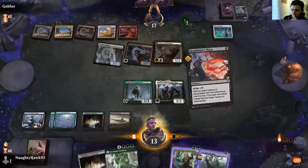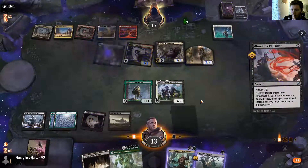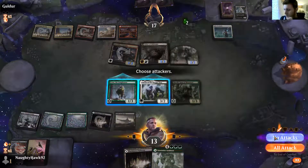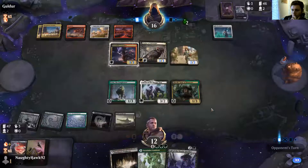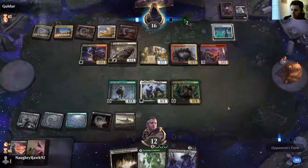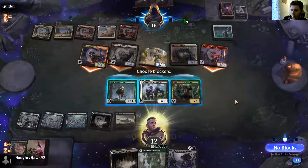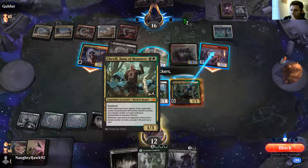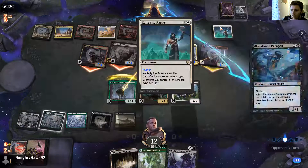Let's start clearing the board — Bloodchief's Thirst on the Worthy Knight to stop him getting tokens. Then we drop in Chevill. We won't swing yet — we can now block things, which is really helpful. Look at him filling his board. He's giving plus one plus zero to creatures — that's fair. We're blocking and killing off multiple creatures. We put Chevill in front of Fervent Champion. He might have us here — Knights have come wide. This was a great inclusion. He's drawn brilliantly off of that.